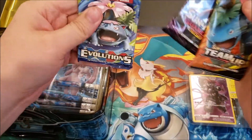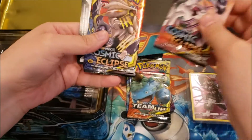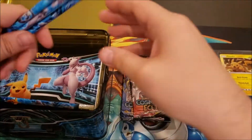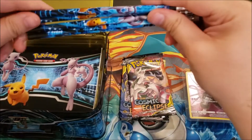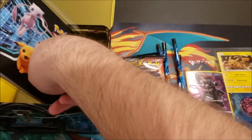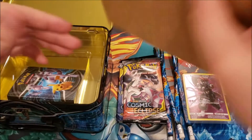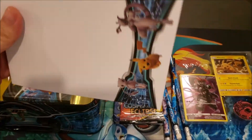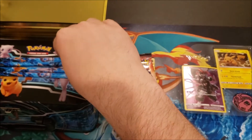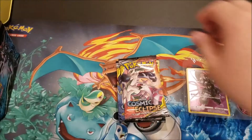For packs we've got a Team Up, a Guardians Rising, a really smashed-in Evolutions, and two Cosmic Eclipses, plus a code card. We've also got some pencils with Pikachu and Mewtwo on them. At the bottom there's a little album and a sticker pad, which I never really use — those will probably all go up for sale along with the pencils.